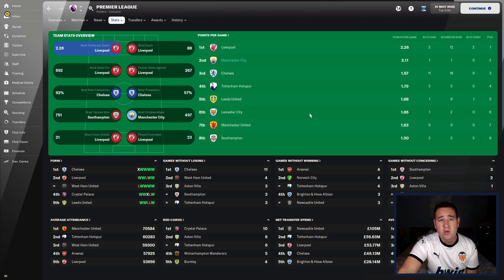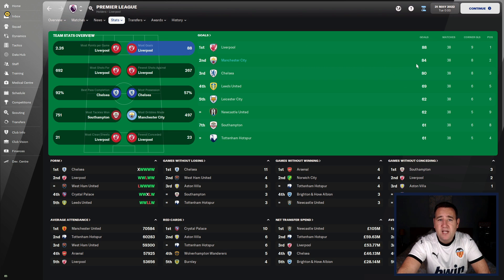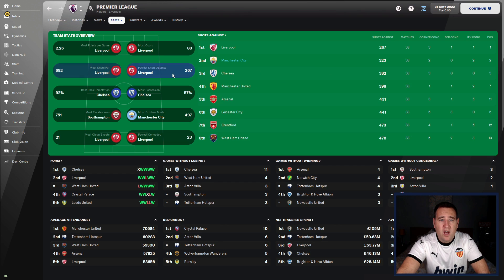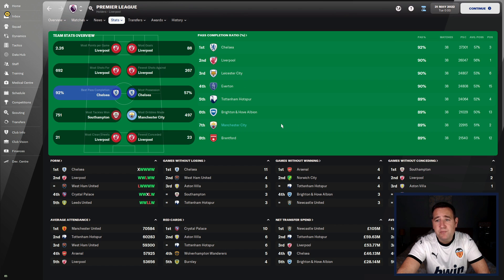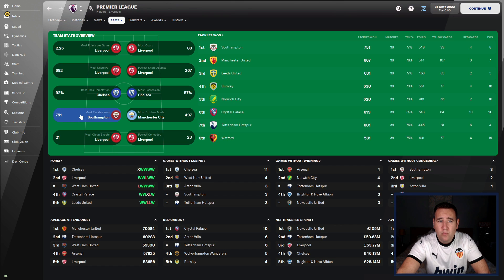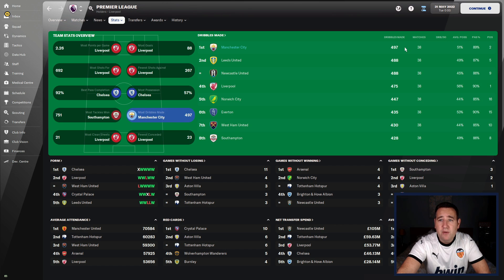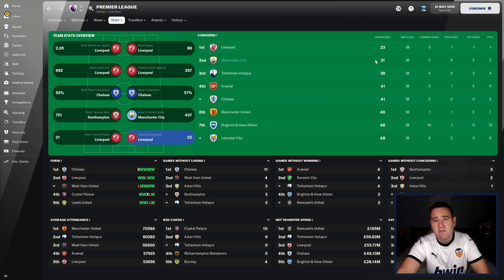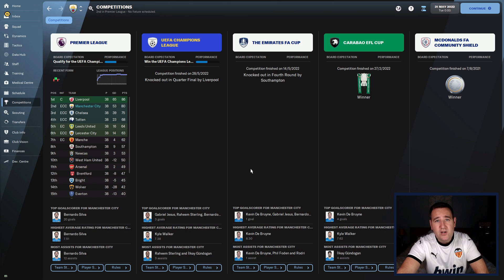On the team overall view: most points per game — second place at 2.11. Most goals — second place with 84. Most shots — fourth with 684. Fewer shots against — second place with 323. Best pass completion — seventh spot with 89%. Most possession — not on there. Most tackles — not on there. Most dribbles made — topped with 497. Most clean sheets — second place with 17. Fewest conceded — second place, only conceding 31 goals for the season, which is very, very good.